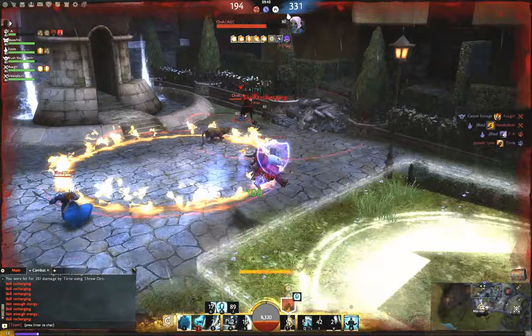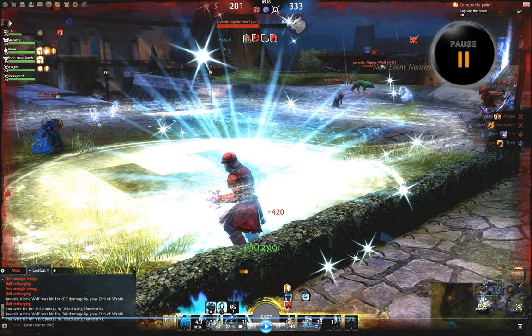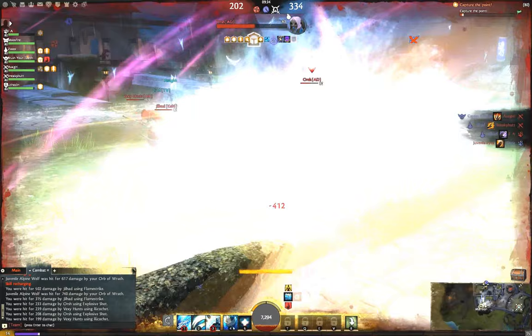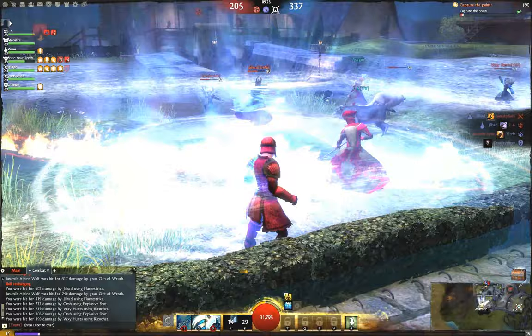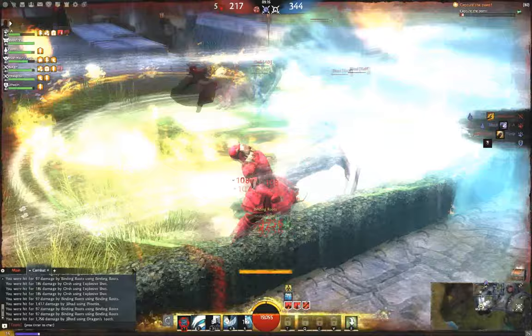They've taken advantage of the fact that I was out of the point and neutralized it, but I'm just trying to keep them from capturing it at this point. Tome of Courage is now a good option since both of our healths are high enough to survive the channel. We get a couple of adds — a ranger adds for the enemy team and a thief adds for the friendly team. The enemy ranger uses their elite to root us, and fortunately it aligns us perfectly for Protected Spirit, which gives protection and regeneration to all three of us. I'm dropping as many heals as I can on the friendly ranger, but eventually he just falls to the focus fire.